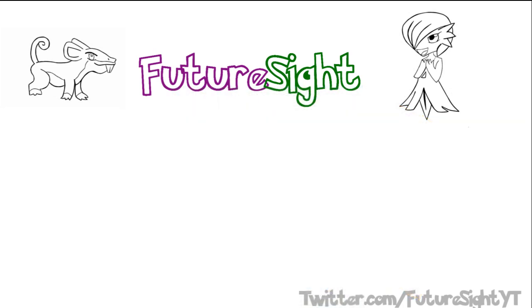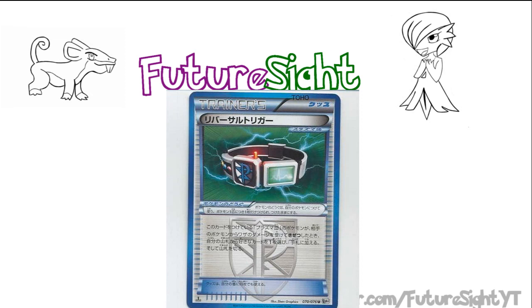That leaves just one item card left before I wrap up — the Reversal Trigger. This is the first Plasma-specific tool card I've seen, and I'm pleasantly surprised to see it getting released here. It has a heck of an effect: if a Pokemon equipped with the Reversal Trigger is a Plasma Pokemon and is knocked out by damage from an opponent's attack, you can search your deck for any card and add it to your hand. It's easy to look at this as a trainer version of Twins — and unless you're absolutely dominating the current match, you're bound to lose a Pokemon or two, meaning you might as well have a way to benefit or at least recover from losing a Pokemon.